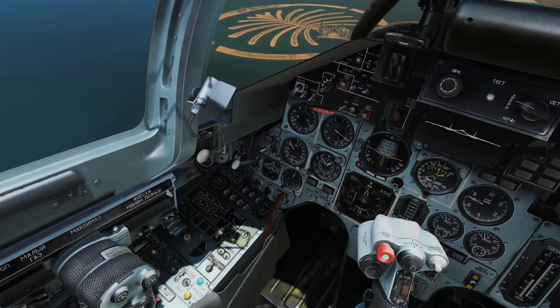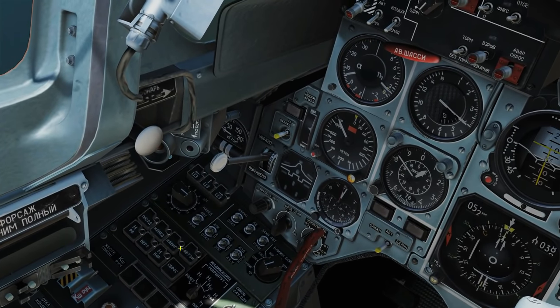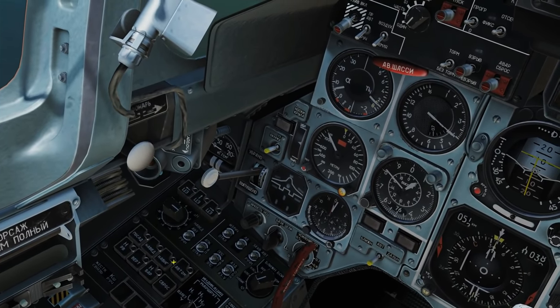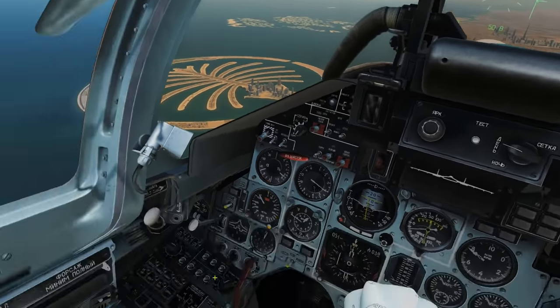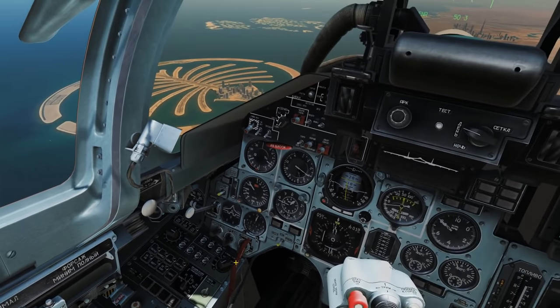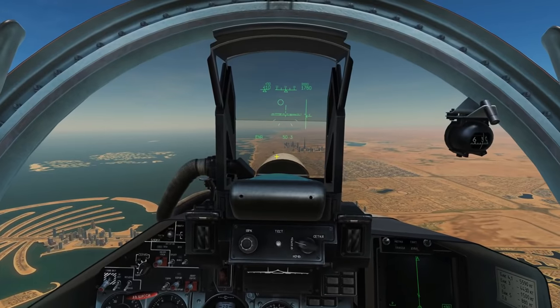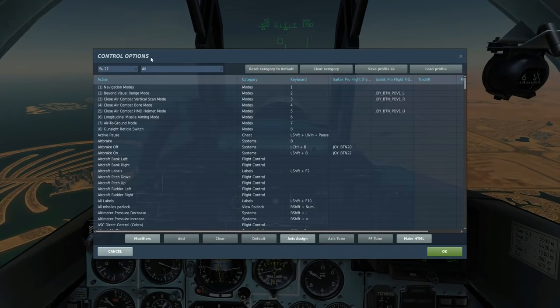The way it works is we've got these controls here — we push them in or we push them out, and the light goes on if that function is selected. Now because these are all Flaming Cliffs 3 planes, we can't actually click on the buttons, so they have to be controlled by key bindings. That's where it seems to confuse people a little bit. So we're going to go to adjust controls — the key bindings should be the same on all of these aircraft for the autopilots.